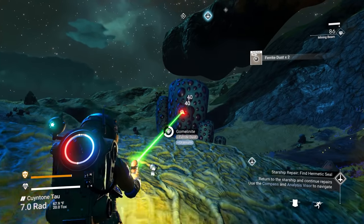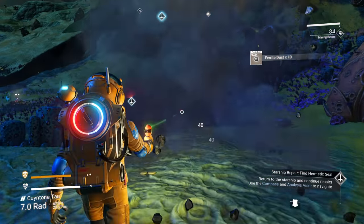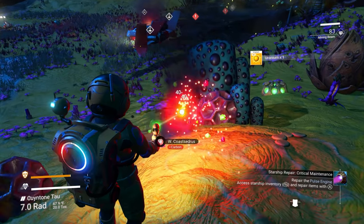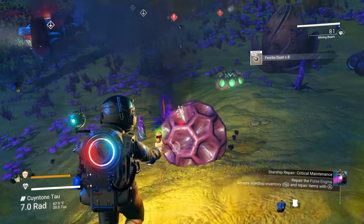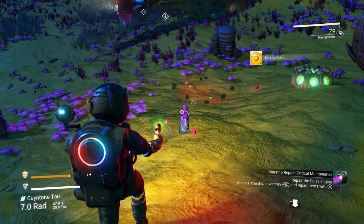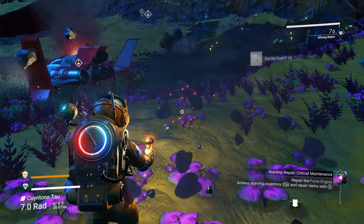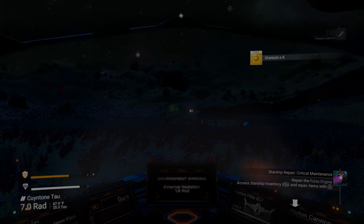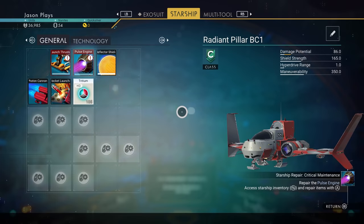Extreme planets are also hard to find. When you do find one you'll have to camp out there for a while to get your days up, because the milestone counts in-game days spent on foot on the planet — not real-life days. The game has to be running and you have to be outside on the planet.